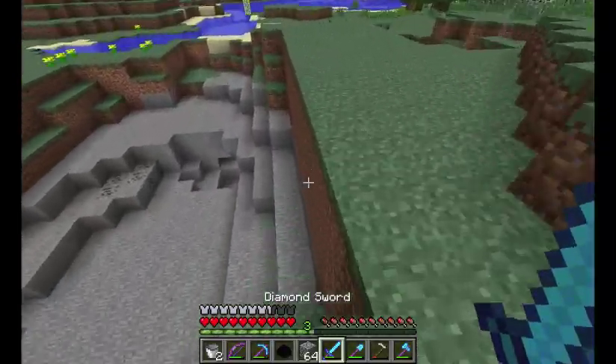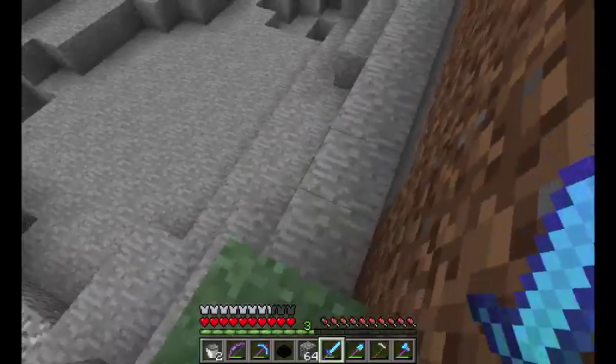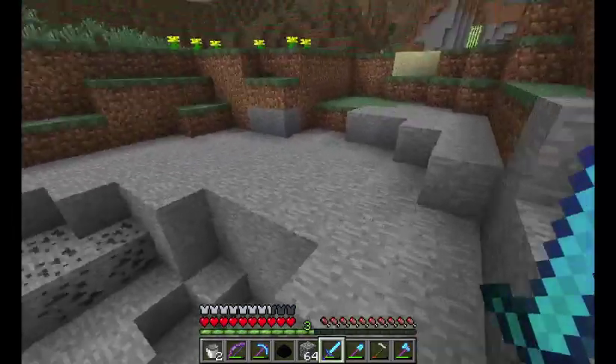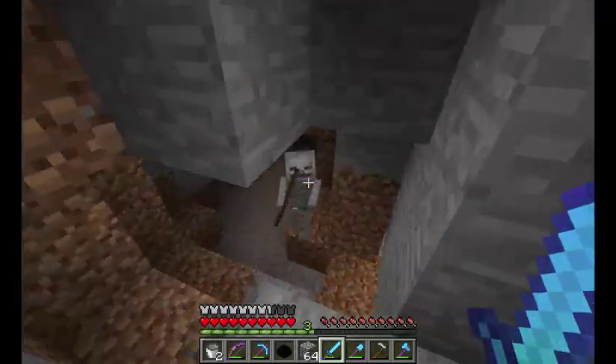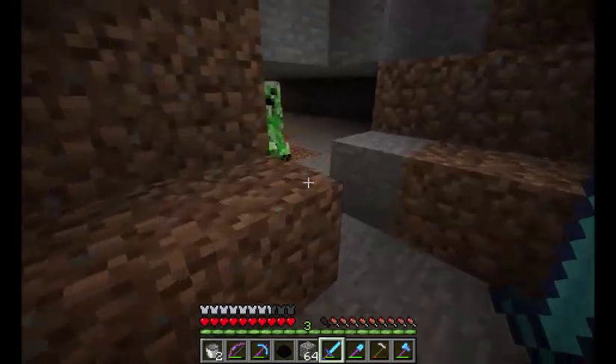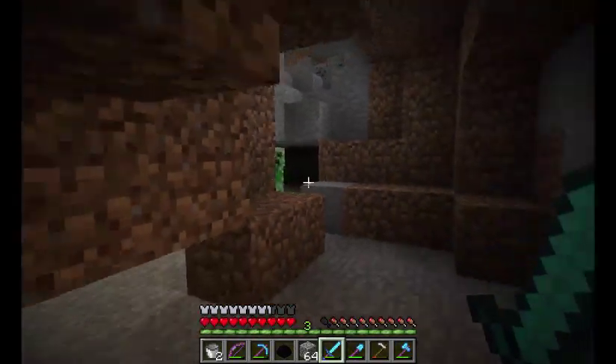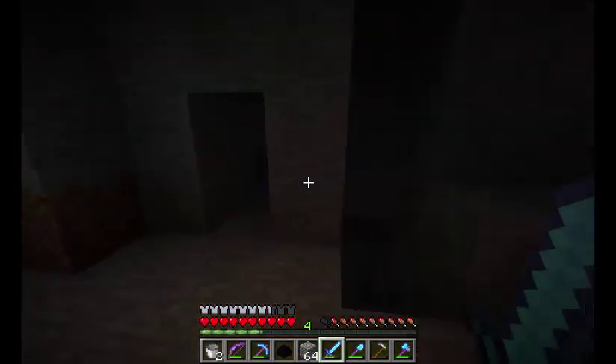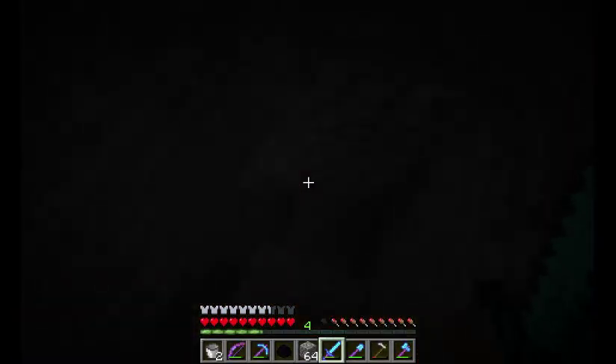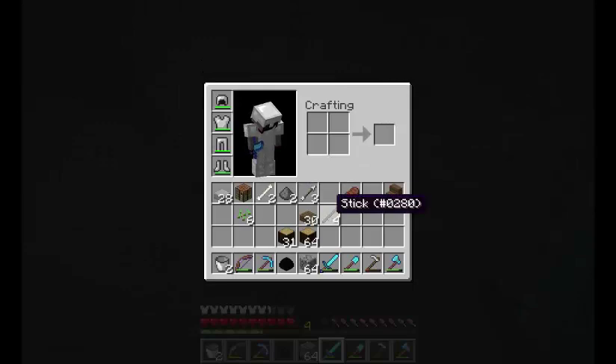I grabbed one of the dragon eggs that we possess, and it's time to hatch. He's gonna be an issue — go away. Do I have torches? Nope.